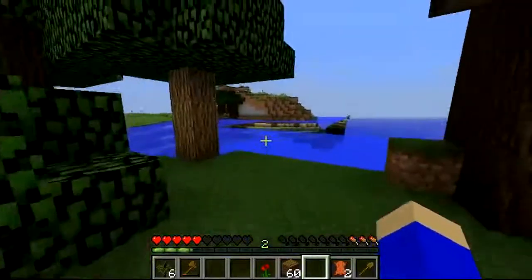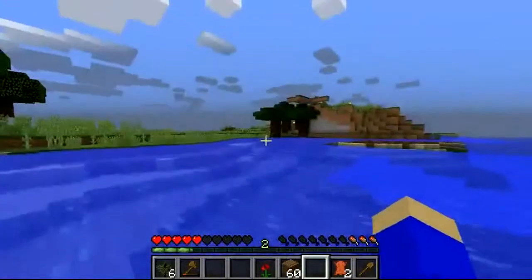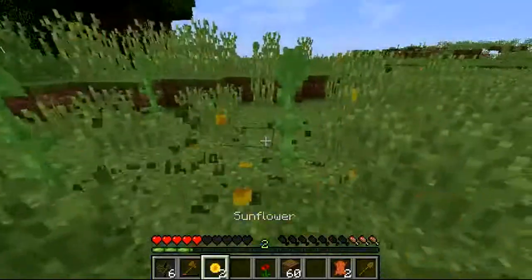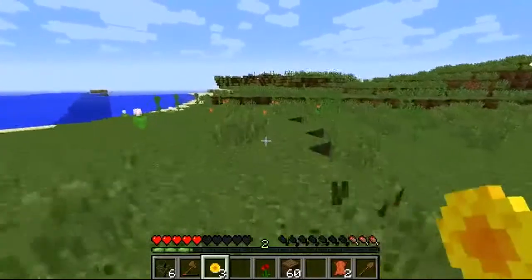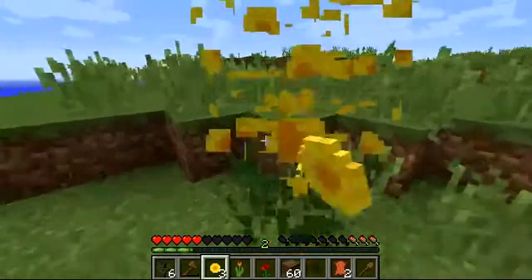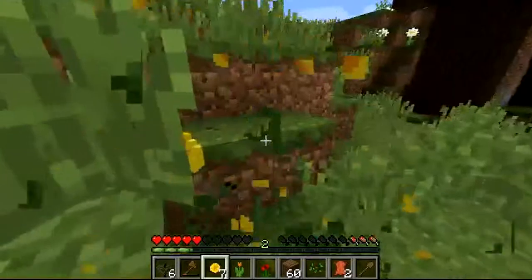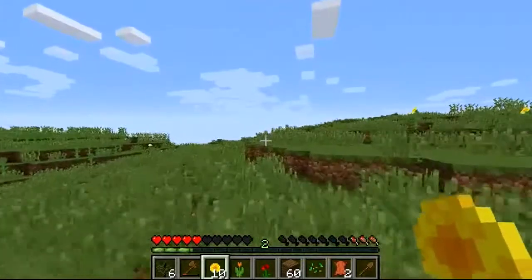PK, what's a biome? A biome is like a forest, a swamp, or a jungle — an area with distinct characteristics. PK, stop digging and come here. I cannot believe I'm lost — I'm in a field. Go up the mountain that was right next to where you were cutting wood, and just start going straight. This is a great open area to build a house.